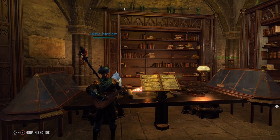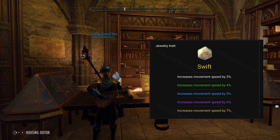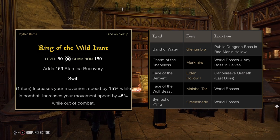A couple other quick things to consider: for jewelry traits, I really think you should look at Swift. Another cool mythical to consider is the Ring of the Wild Hunt — it makes you run really fast, which sounds mundane, but once you put it on you never want to take it off. Being able to run fast in ESO is a godsend.